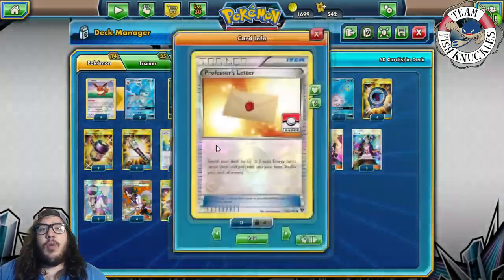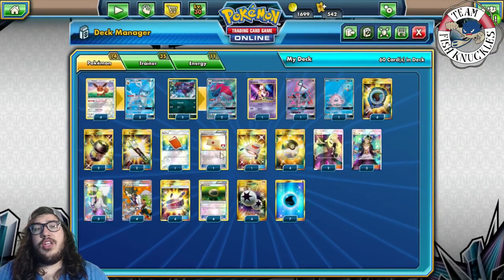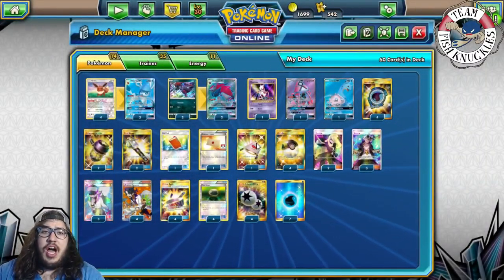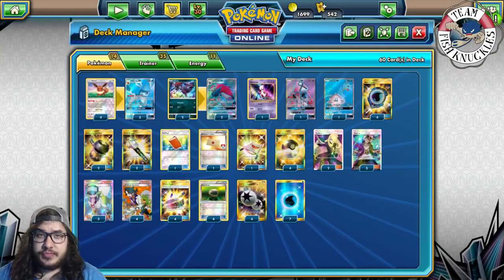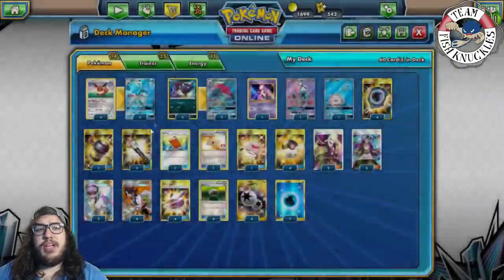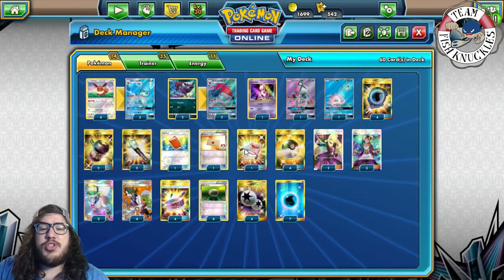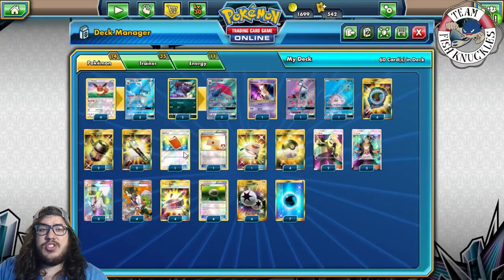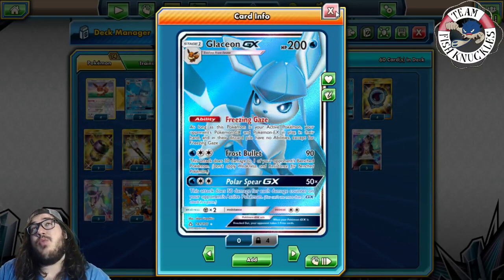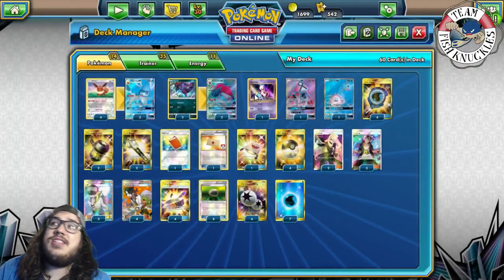One Letter to search for two energies and reveal them — if you have an Ultra Ball in hand you can Letter for two Water energies, then Ultra Ball to activate Aqua Patch. One Rescue Stretcher to get back three Pokémon or one into hand. Two Cynthia, three Guzma, three to four Sycamore. Four Choice Band — we need to hit 120 damage to knock out Zorark with 210 HP: 90 plus 120 is exactly 210.